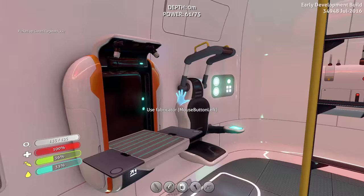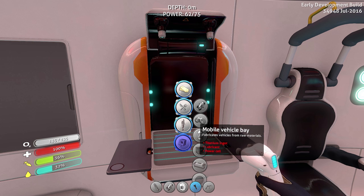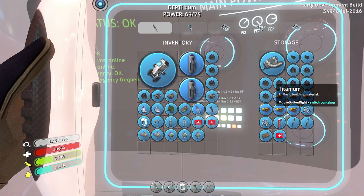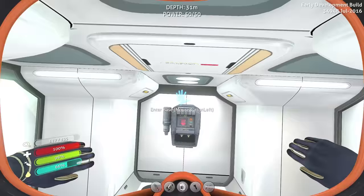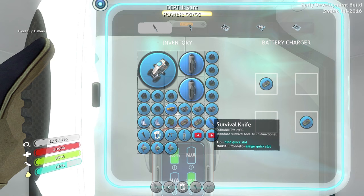So now that we're back, we need to look at what it takes to make the constructor — or the mobile vehicle bay. Mobile vehicle bay requires titanium ingots, lubricants, and a power cell. So we're gonna need two batteries for that. Lubricants require Creepvine seed clusters, which I don't have any of. Let me put all this away. I need to make more storage. Let me eat first. Get down to the world's cutest base in all of Subnautica. Let me pull the battery out of the Sea Glide so I can charge it while we're waiting.